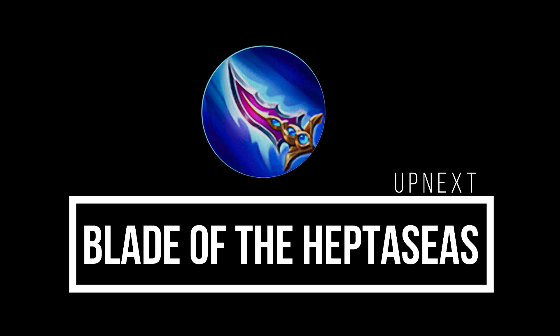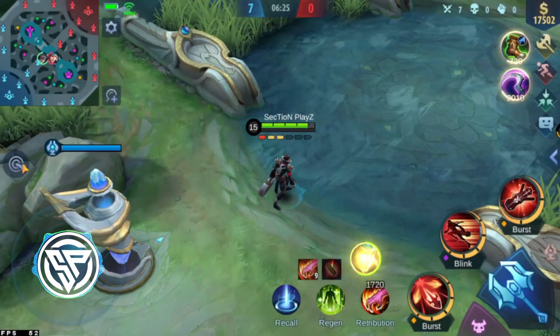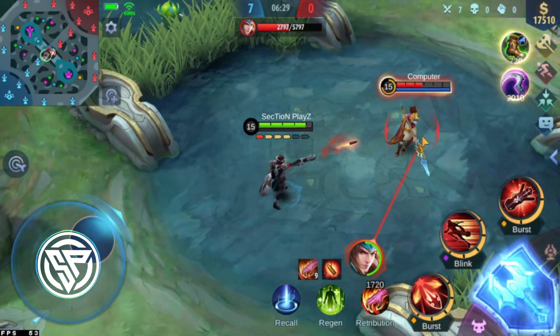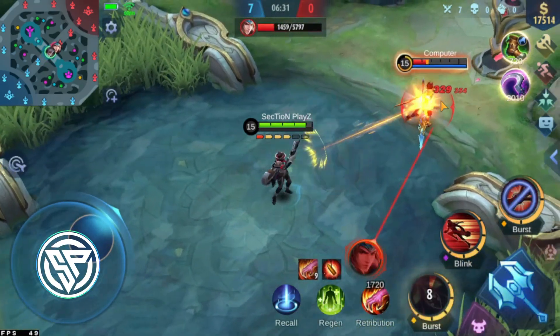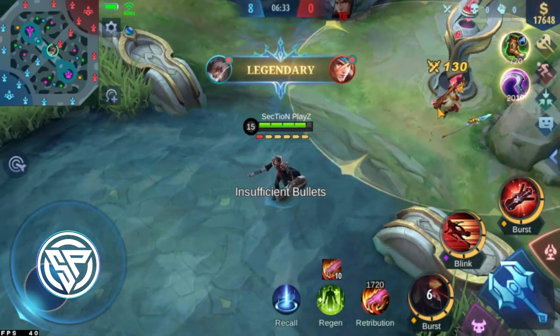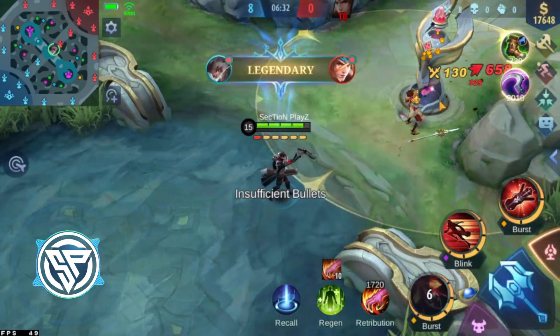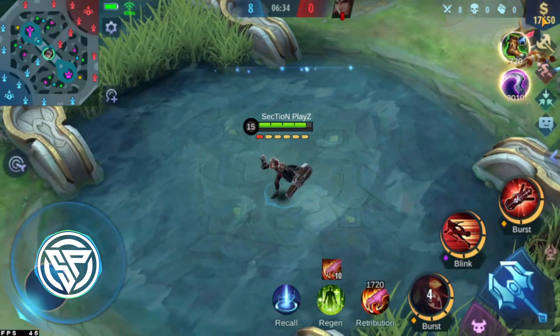Up next, we have the Blade of the Heptasis. If you don't deal any damage in 5 seconds, your next basic attack deals 40% plus 160 bonus damage. Alternatively, the enemy's movement speed is slowed by 40% for 1.5 seconds. The cooldown is just 5 seconds.